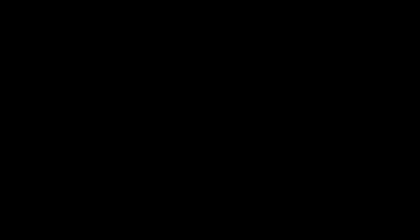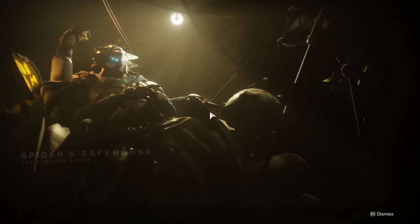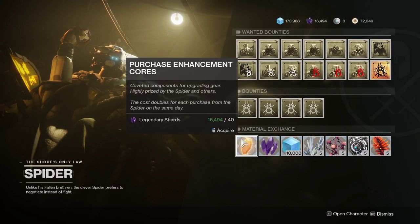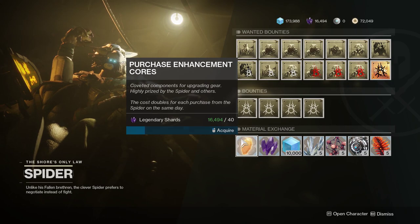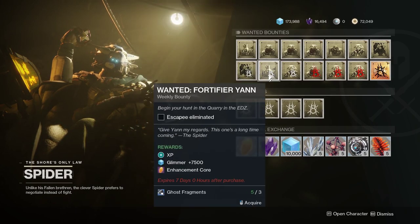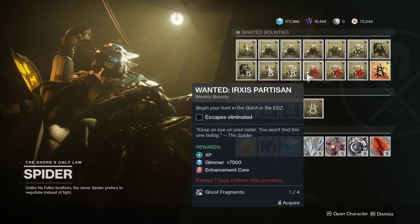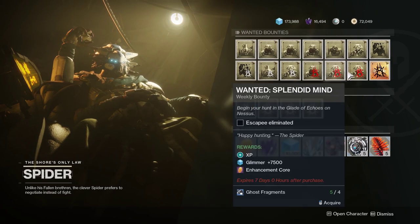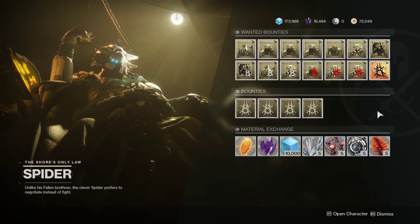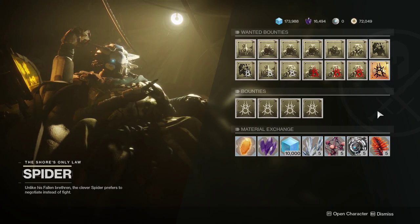Another way to get Enhancement Cores is to talk to Spider. Every day he will sell Enhancement Cores, starting at 10 Legendary Shards and doubling each time you buy it. I wouldn't buy more than two a day because the third core will be 40 Shards, which is more than the first two combined. While you're at Spider, if you already have Ghost Fragments, you can pick up seven different bounties that will give an Enhancement Core for each one completed. These can take a while for the target to spawn and patrol, so only pick these up if it's going to be convenient to you.